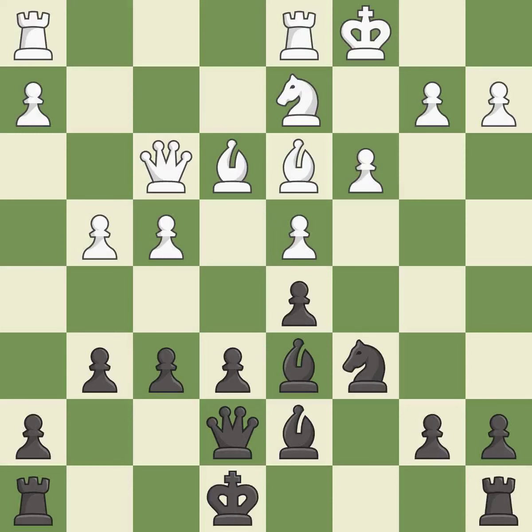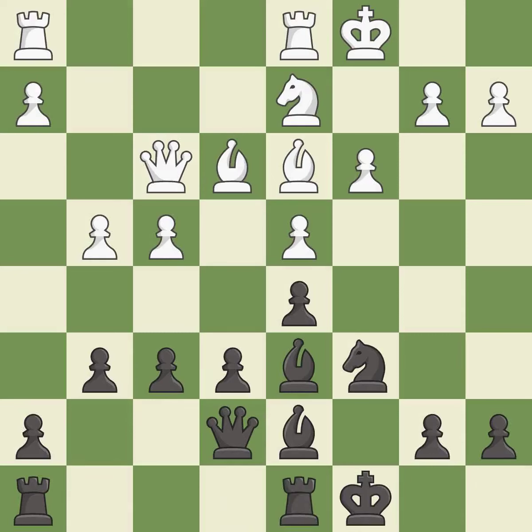The rooks can see each other now, allowing them to provide mutual defense — the best move. This connects the rooks, which helps them coordinate together in the future. It is best.